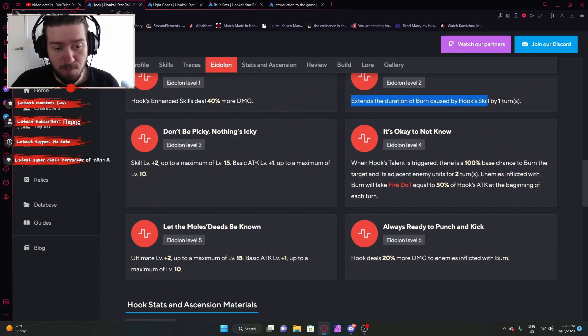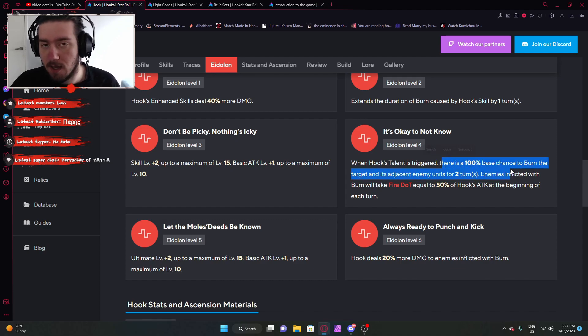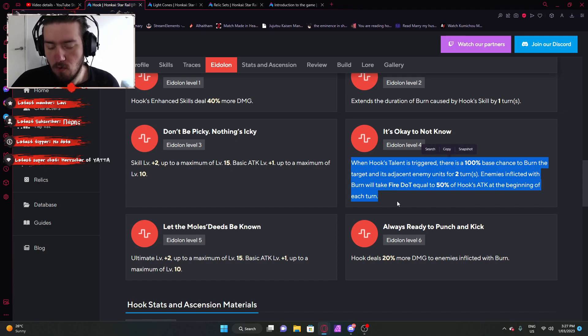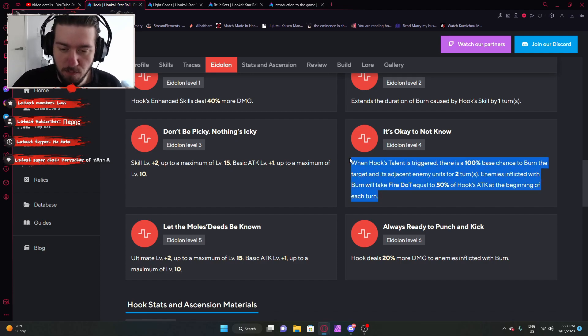Third Eidolon: skill level plus two and basic attack level plus one. Eidolon four: when Hook's talent is triggered, there's a 100% base chance to burn the target and its adjacent enemy for two turns. Enemies inflicted with burn will take fire damage equal to a certain percentage. So when you trigger the talent — which is when Hook attacks a target inflicted with burn — you furthermore burn the target and also inflict burn to AoE targets. Eidolon four is essentially the requirement for permanent burn application; that's the bare minimum you'll need.